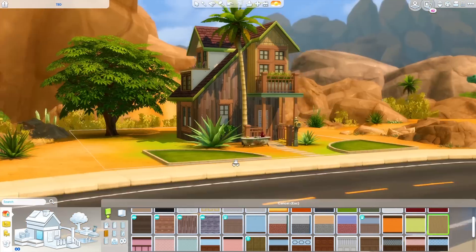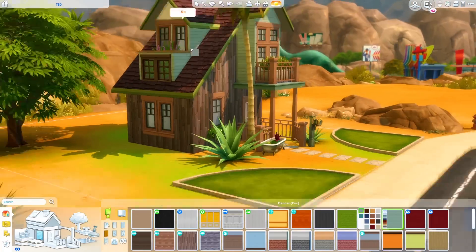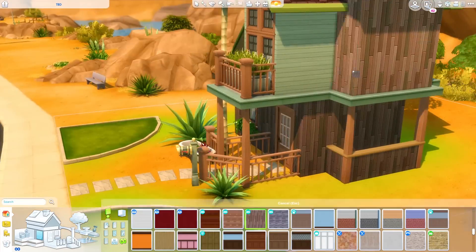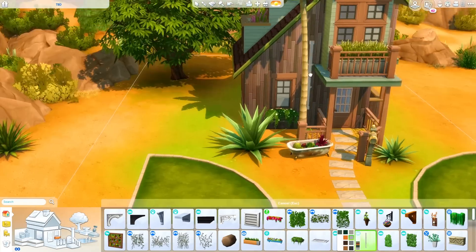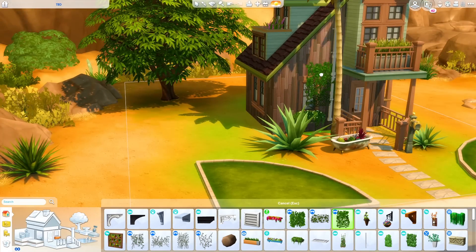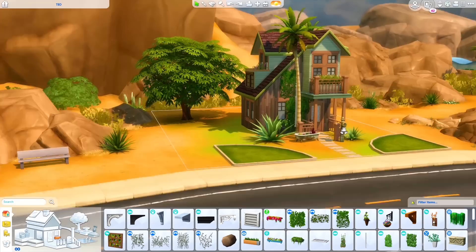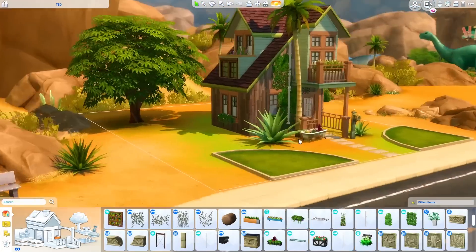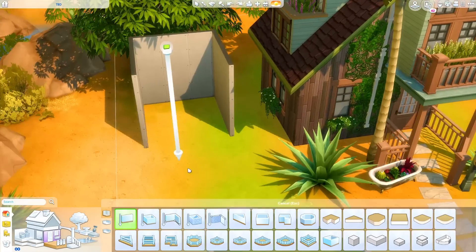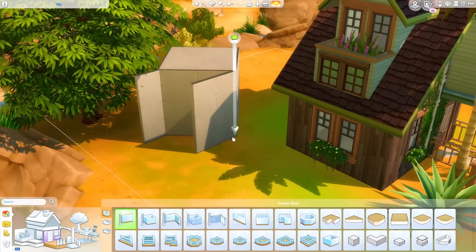I don't think I've ever used the green roof trim but I was living for it in this build. I think it came out really cute and quirky, and sometimes it's just really fun to do weird quirky builds like this. I love the asymmetry of the roof — I feel like I've done a house similar in shape before but I couldn't find it on my channel. There might be something with a similar asymmetrical roofline but it's probably not exactly the same, so that's totally fine.